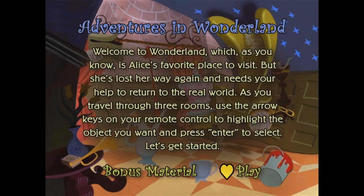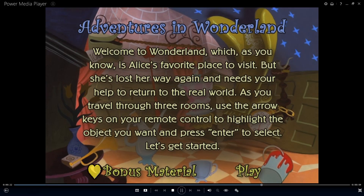Welcome to Wonderland, which as you know is Alice's favorite place to visit. But she's lost her way again and needs your help to return to the real world. As you travel through three rooms, use the arrow keys on your remote control to highlight the object you want and press enter to select. Let's get started.